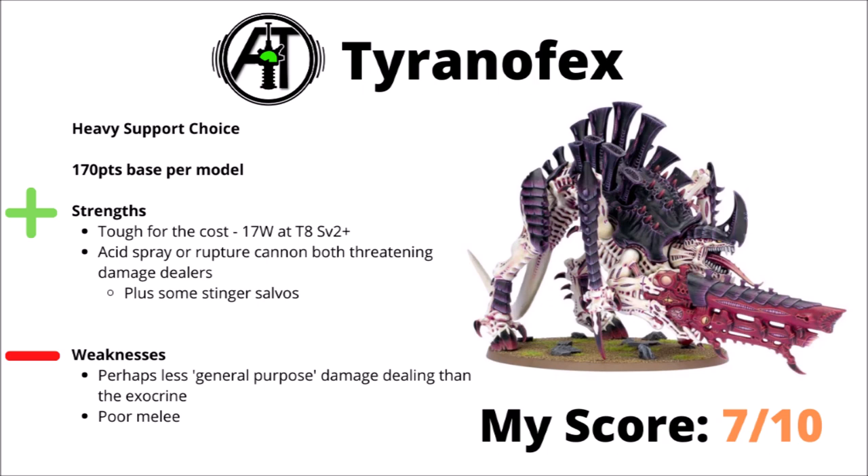Moving on to the biggest bug in heavy support, we have the Tyrannofex at 170 points base — a mighty beastie with 17 wounds, toughness 8, and a 2-plus save. I'd go for either the Acid Spray or the Rupture Cannon as the main damage dealers, whether you want to hose down medium infantry in the midfield or put seriously scary damage on heavy hitters in the back. It's a tough bug that shoots fairly well against its ideal targets, but maybe isn't very general purpose in its damage output — some games it'll be a lot more useful than others. I'd still rate it a 7 out of 10.